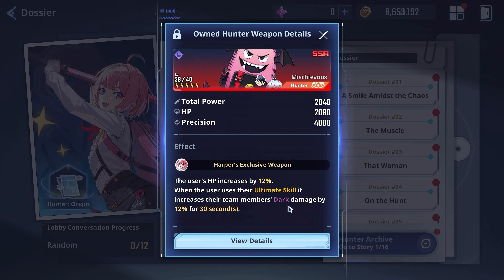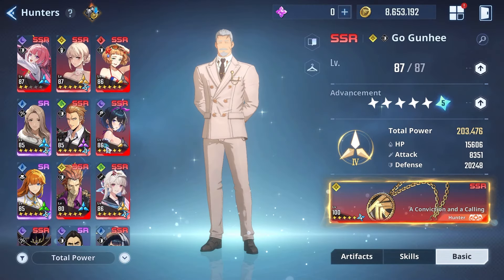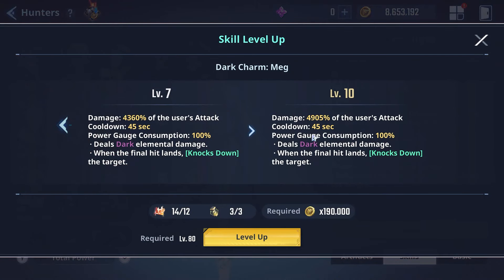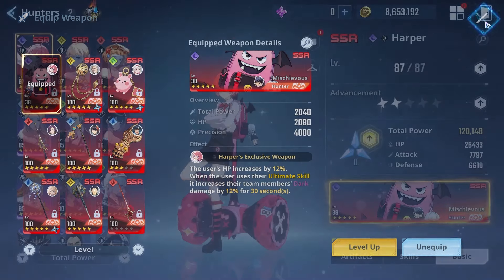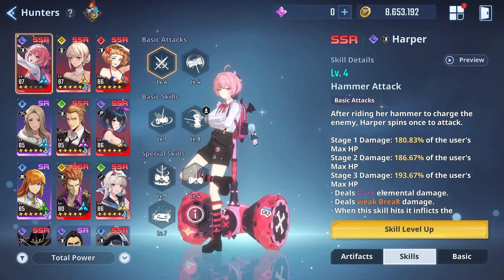This is really nice for the other dark hunters currently in the game — think Lim, Tay, think Libor. Using Harper with them makes them a little bit better, especially their ultimate skills. Libor's ultimate skill hits almost like a truck. Looking at the dark charm maxed out, it's doing 4,900 damage — and that gets increased even further. We don't even have Charlotte in the game currently, so that's just a starting point.